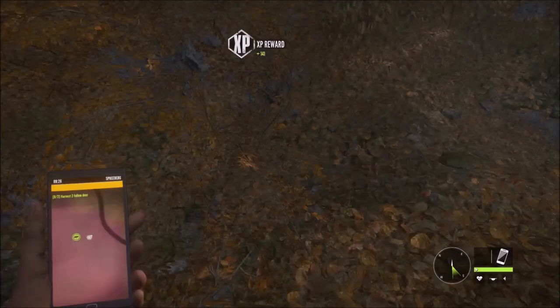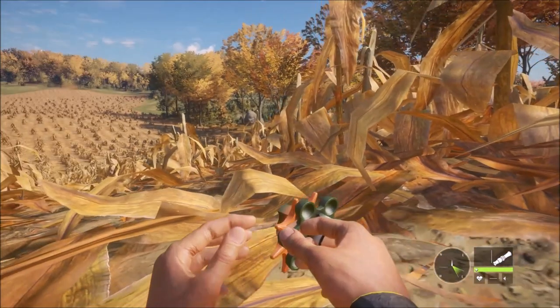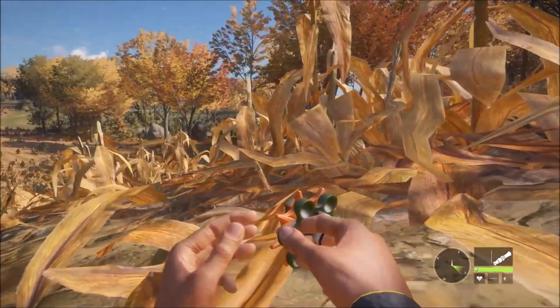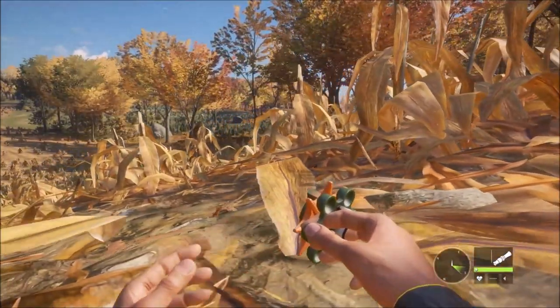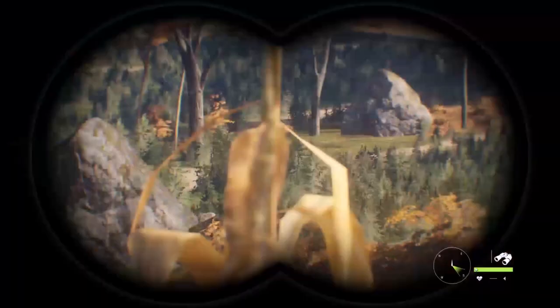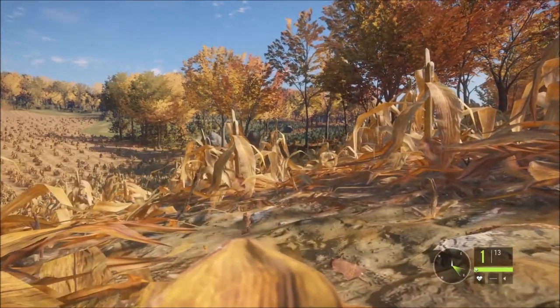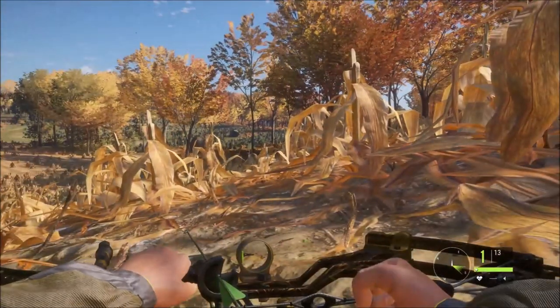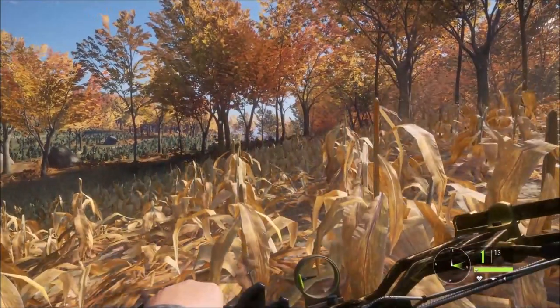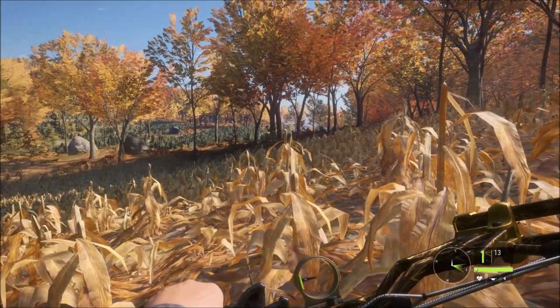We're calling some fallow deer females into the cornfields right now, just to make sure they're far enough into the region. I think where they are is actually in the cornfields. I want to try to bow the first one so that way hopefully the others don't spook and maybe we can just finish the mission right here.